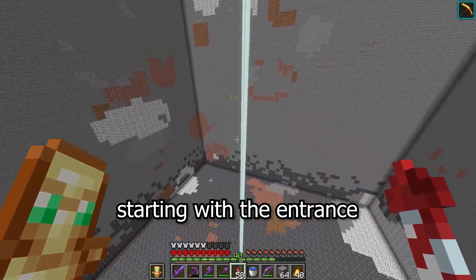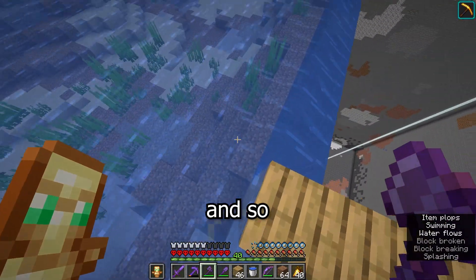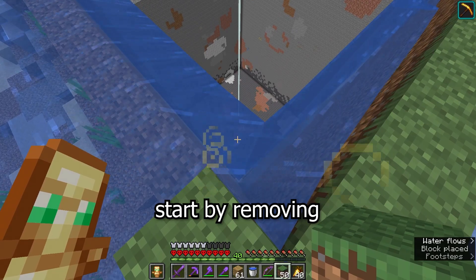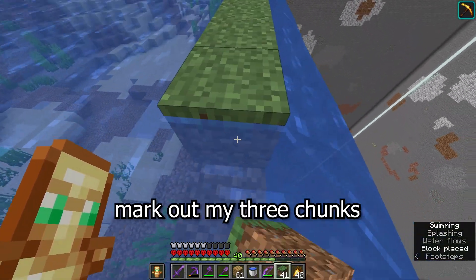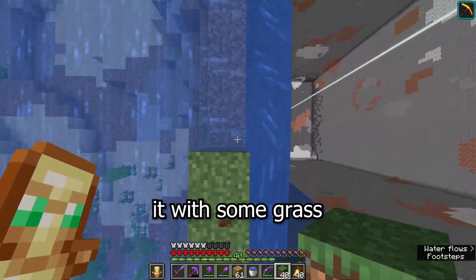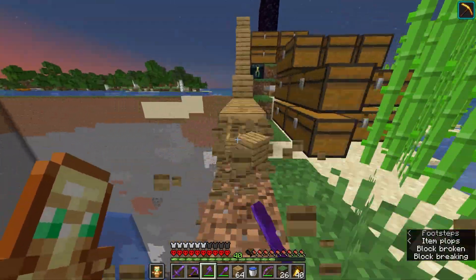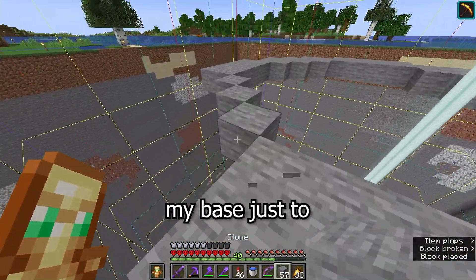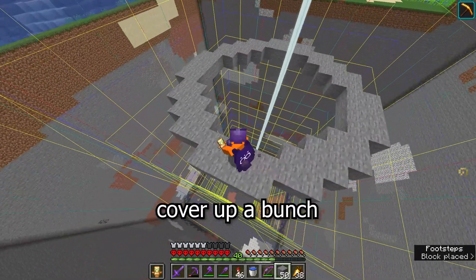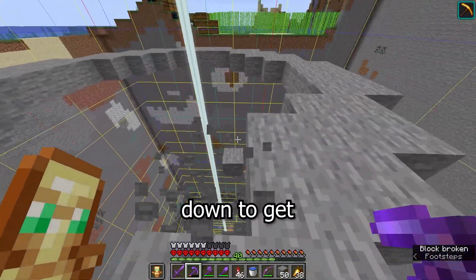Starting with the entrance. At the moment, it's just a massive open pit, so let's do something about that real quick. First, I'm going to remove the oak plank outline that I made to mark out my three chunks when I first decided to do this project, and I'm going to replace it with some grass. I don't want my base to just be a gaping eyesore in the middle of a plains biome, so I'm going to cover up a bunch of the top with grass and make a circle at the top that you fly down to get into my base.